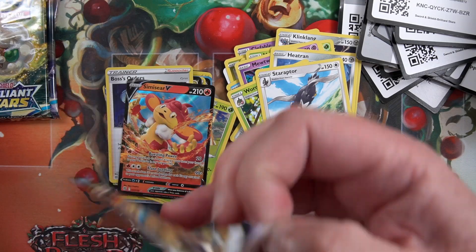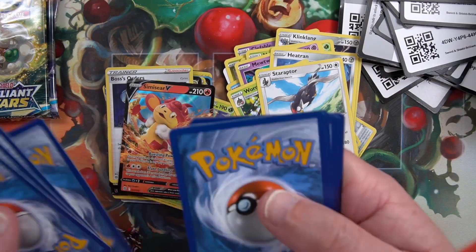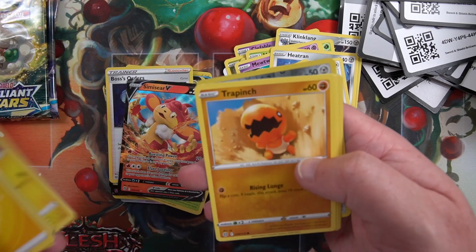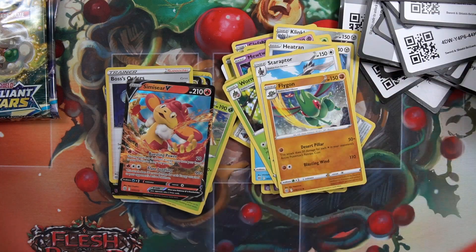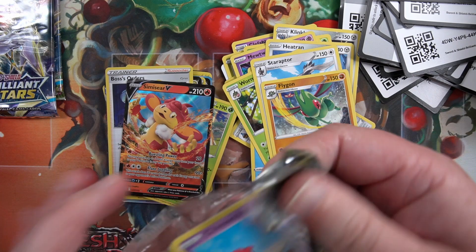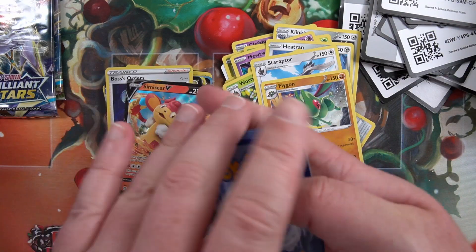Four packs, maybe five packs to go. Code card, fall to the front. Energy, Luxio, Shroomish, Piplup - and a Flygon regular.